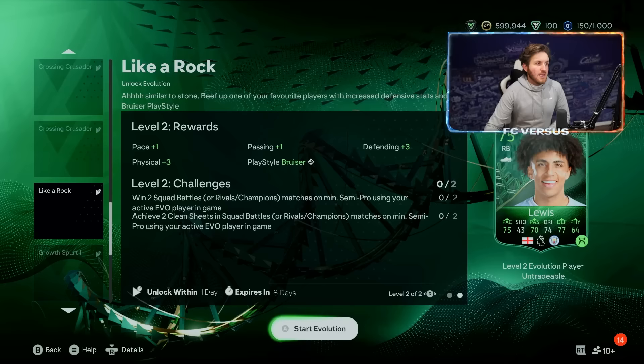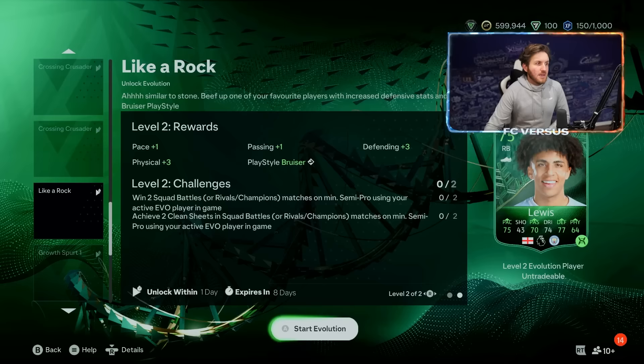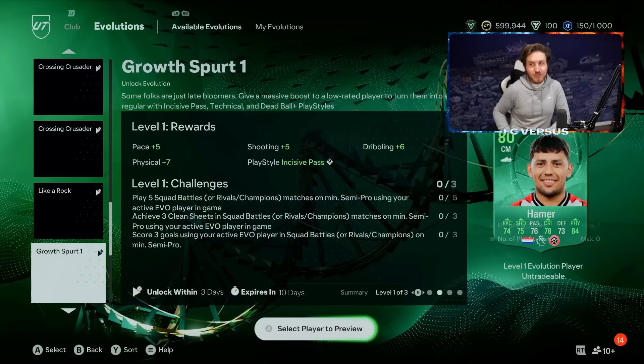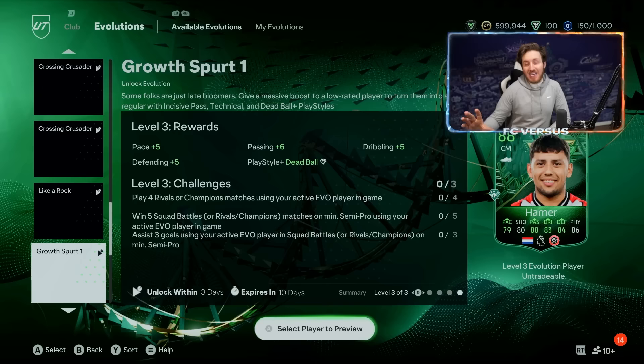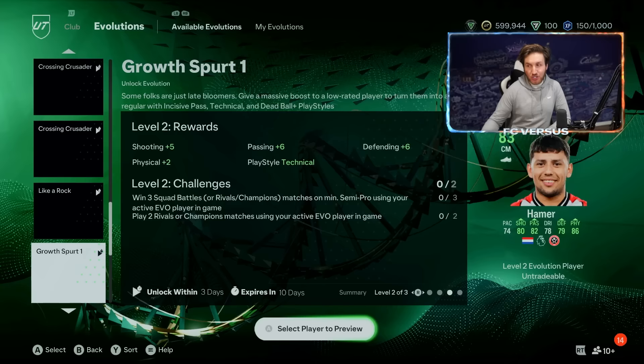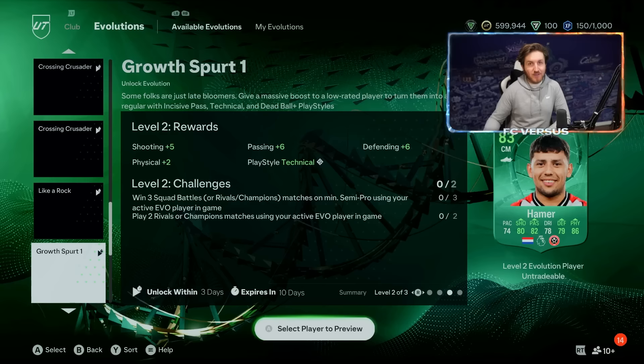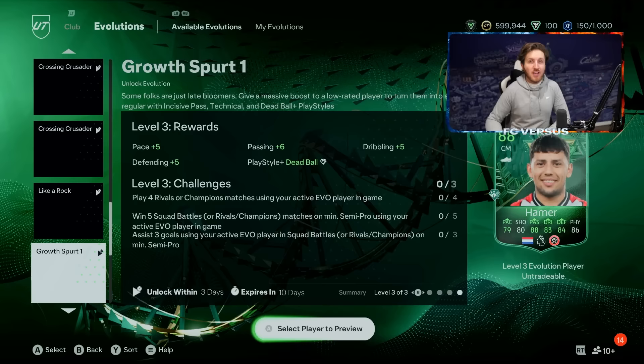Now that you've completed the 75-rated Like a Rock evolution for Rico Lewis, take him to Growth Spurt One. Overall he'll go to 88, but here's where you need to listen closely. To get this card to 91, complete all of the objectives for Growth Spurt One but do not claim the 88-rated card at level three — specifically level three. You should be left with the 83-rated card.